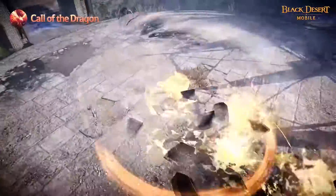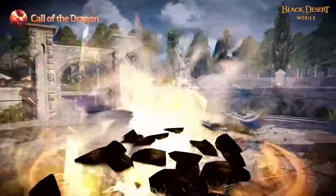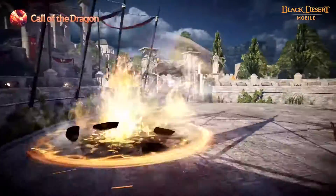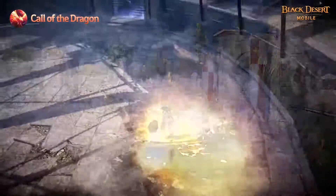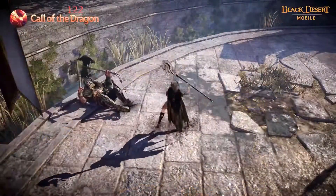Call of the Dragon greatly increases Solaris' speed with the Power of Divine Flames, allowing her to close in on the enemy and attack them instantly. She's invincible while the skill is active and gains super armor while attacking. Enemies will take burn damage and have their move speed reduced, with the last hit inflicting knockdown as well.